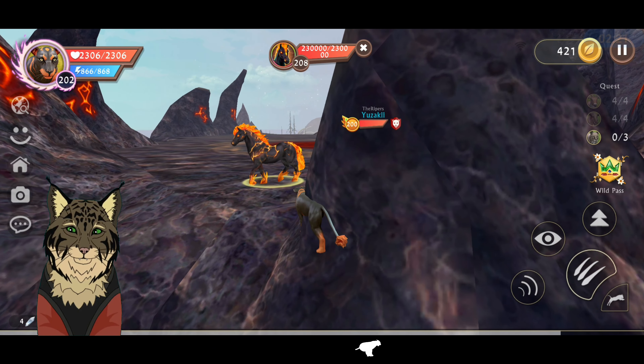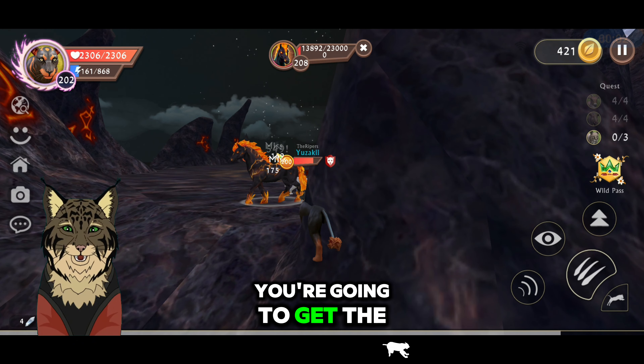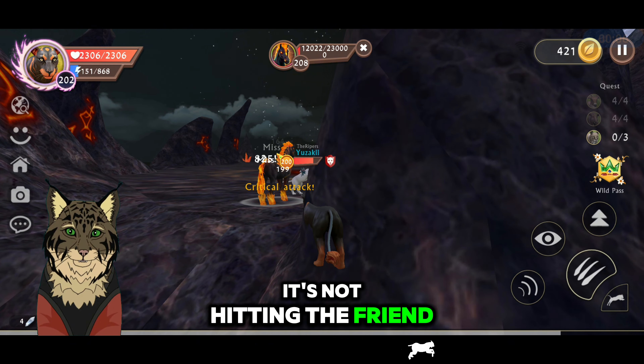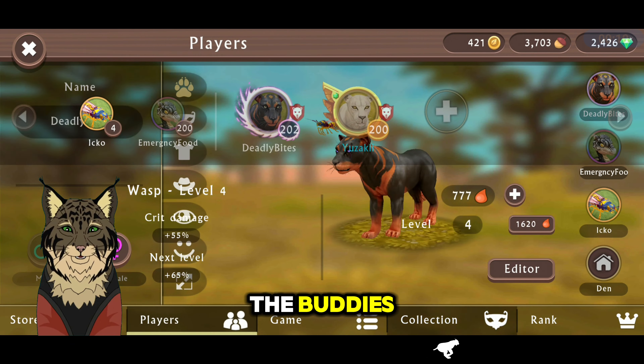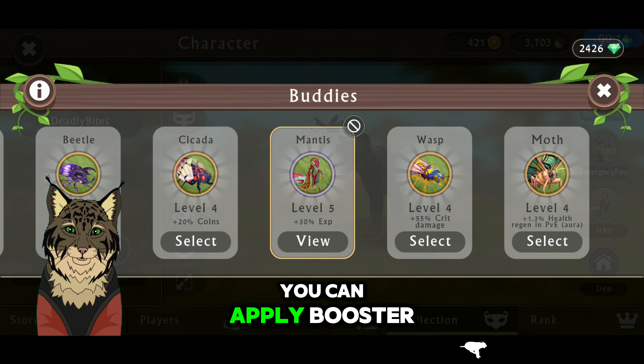And start attacking it. After a few billions of years, you're going to get the each pillow. Your friend can also help you — it's not hitting a friend, it's only on my screen. You can also switch the buddies — it's a pro tip. If you want to get more experience, use the mantis. And you can apply a booster as well.